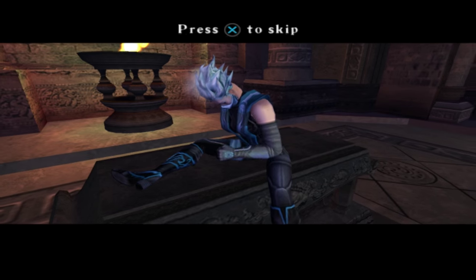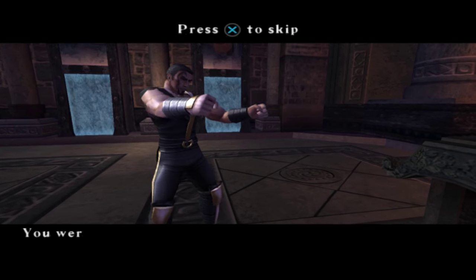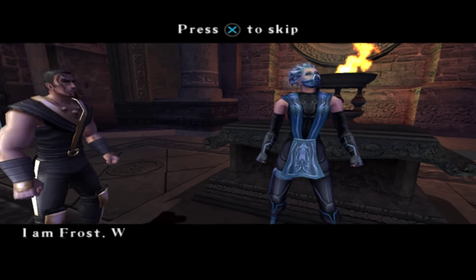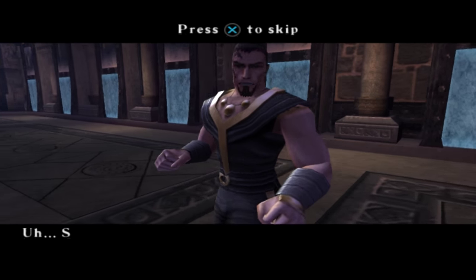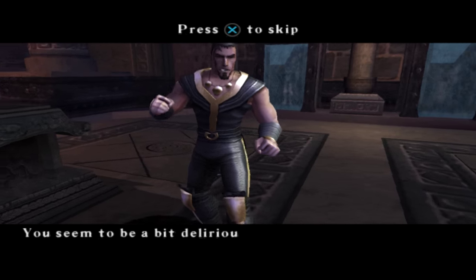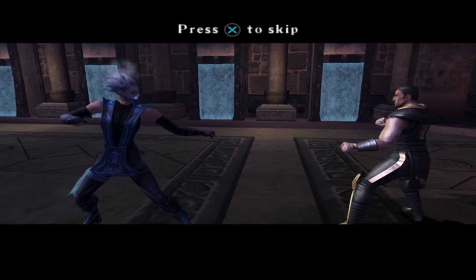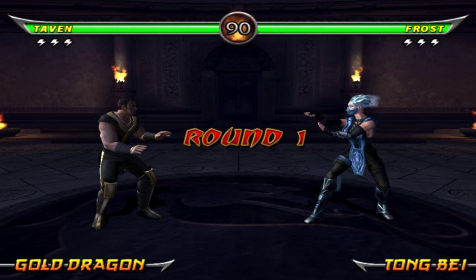You're alive. What happened? You were encased in ice. Who are you? I am Frost. Sub-Zero! Give me the Medallion. You seem to be a bit delirious. The Lin Kuei will be mine! So Frost seems to think we are Sub-Zero — very bizarre.